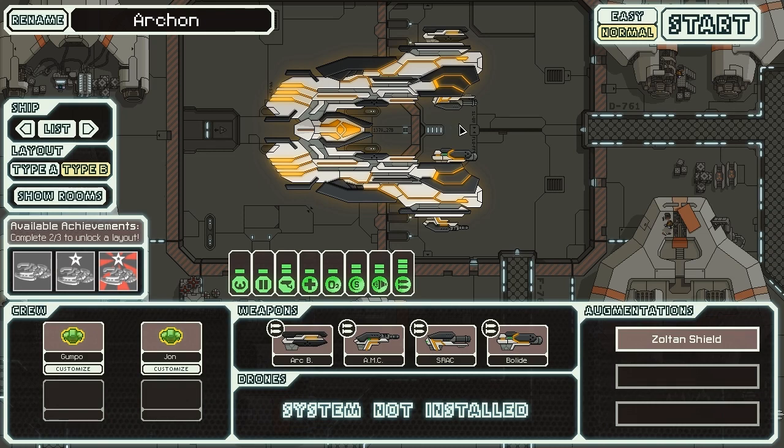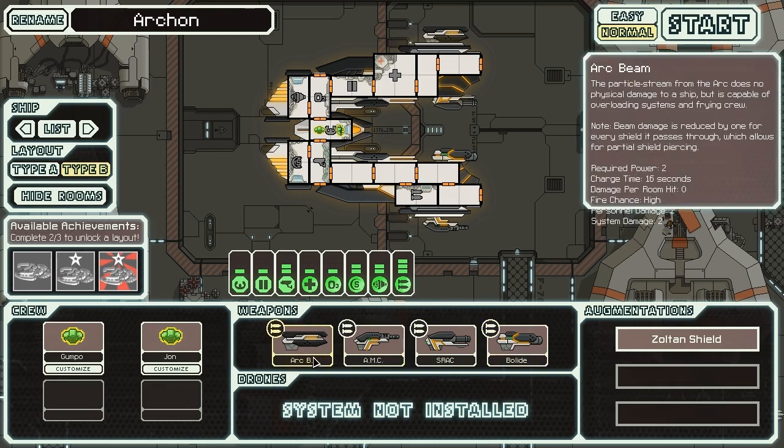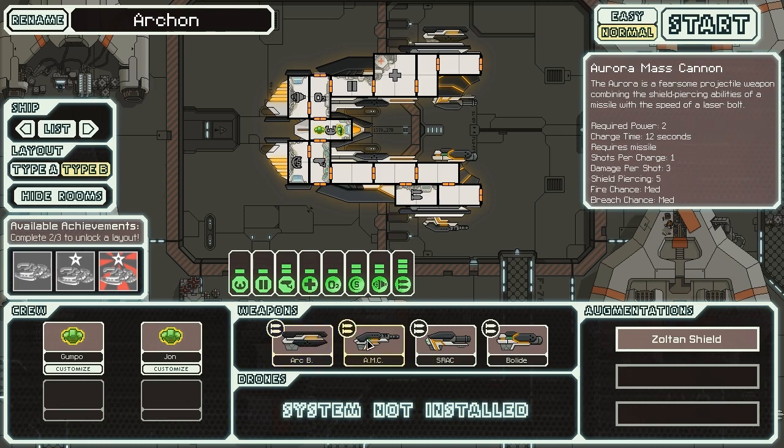This ship is pretty interesting. Let's show the rooms — it's a little bit off-putting that the rooms aren't symmetrical, but it's a really gorgeous ship so I don't mind. The weapons themselves are fairly interesting. We start with an arc beam, and the descriptions are quite long — they went into a fairly large description on each. The arc beam is basically a room and personnel fryer: it starts fires in rooms, does system damage, and hurts people in rooms, but does no actual damage to the hull.